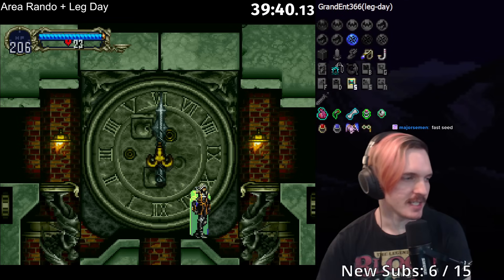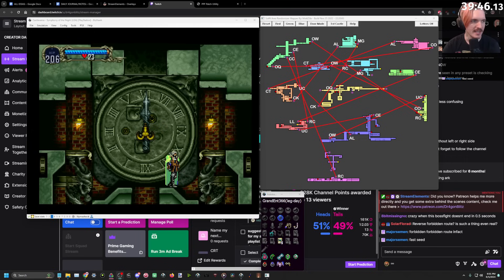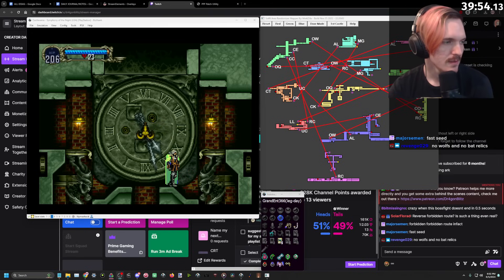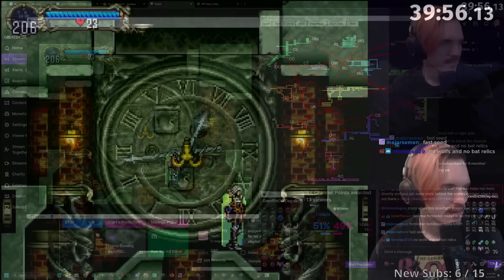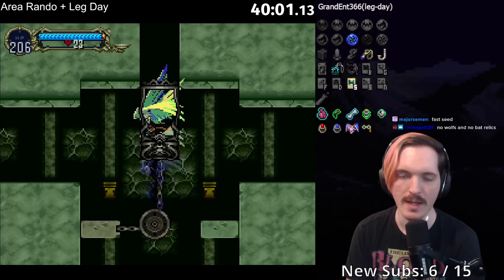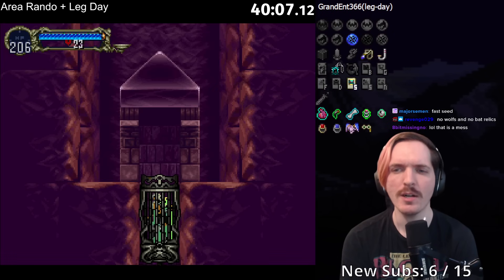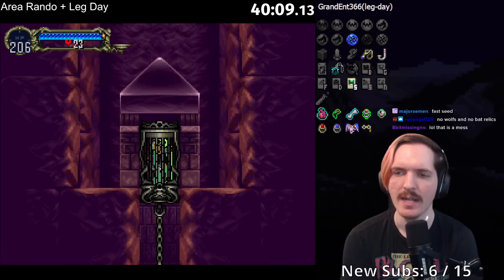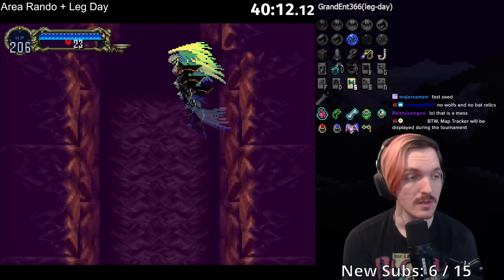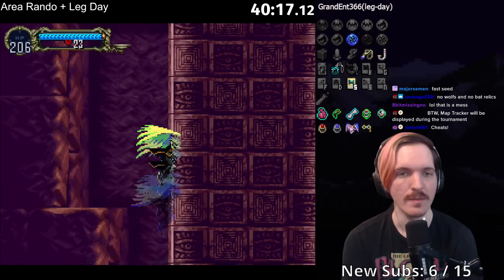For those curious what I'm looking at here — here's the map tracker. My face is covering part of it, so I was messing around with this the entire time to try and get it all figured out. No wolf or bat relics — bat doesn't exist in this preset. It's hard to read, but without it it's worse to just remember everything. Map tracker will be displayed during the tournament.